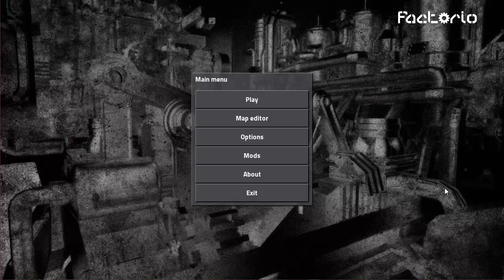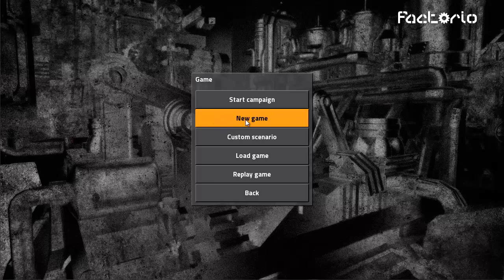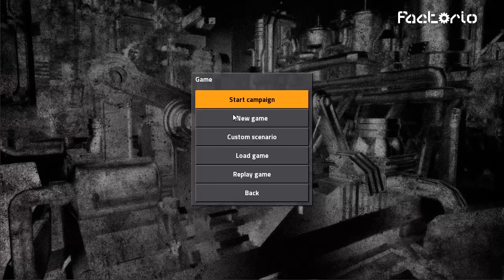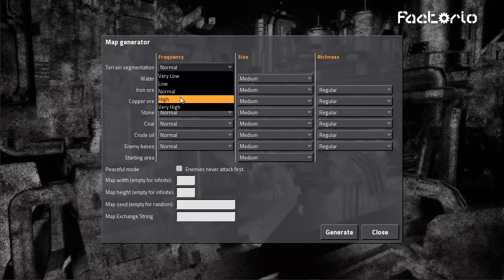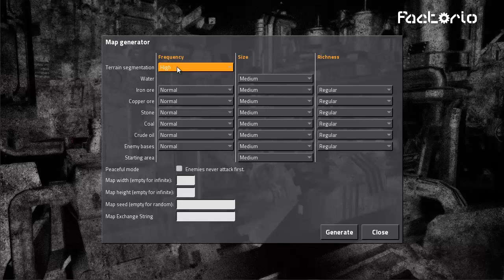Hello everyone, I go by Shua Feng, and this is going to be a Let's Play of Factorio. We're going to be using Factorio 0.10.1. The settings I'm going to be using are in the new game — setting for very high fragmentation, because I like terrain segmentation. I like to have all the different terrain types rather than just being all the same terrain type.